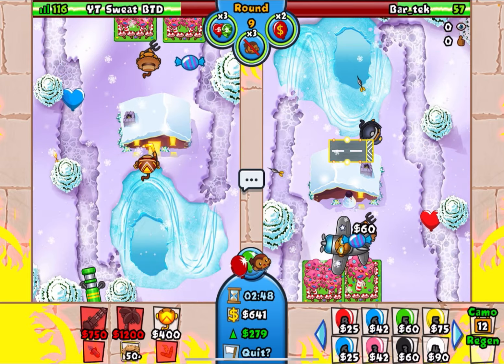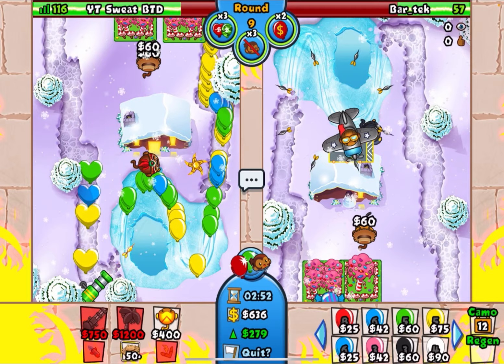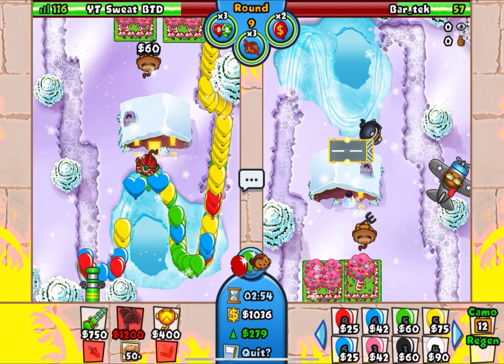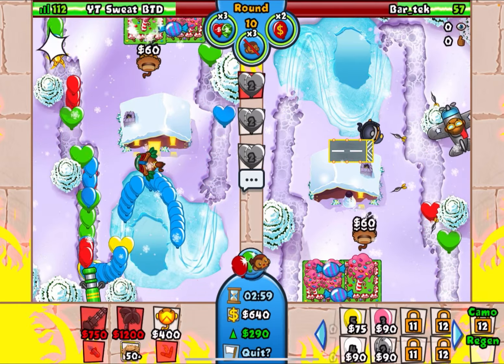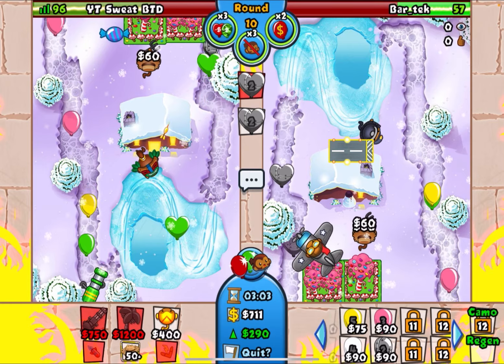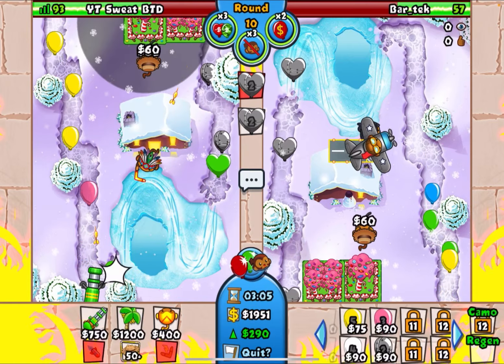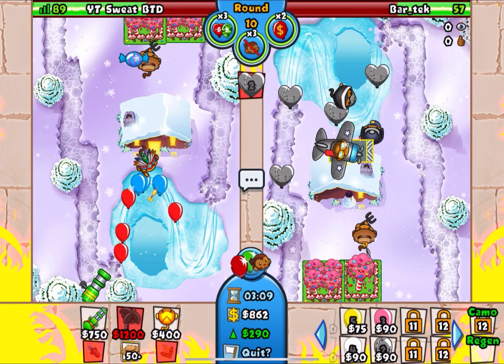We're just going to keep on greeding like that because he has Copy Eco. We want Copy Eco to send us Eco so that his Copy Eco does nothing. Now that he's sent us infinite bloons, we're going to just do this whole selling process again. He sends us a lead — that's completely okay. We're just going to get up this boomerang, that's all we need.